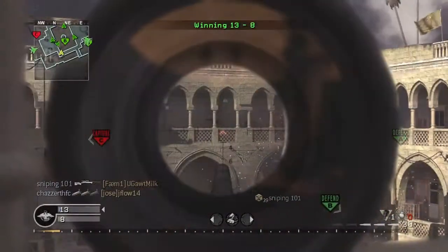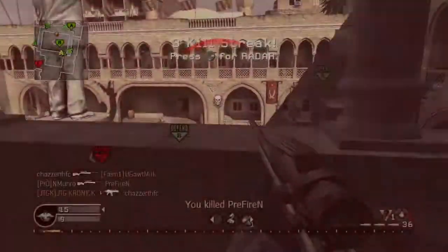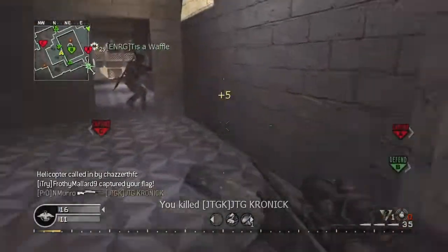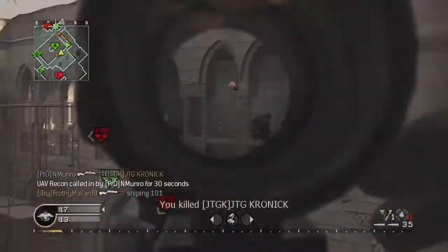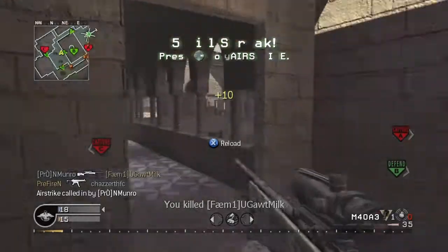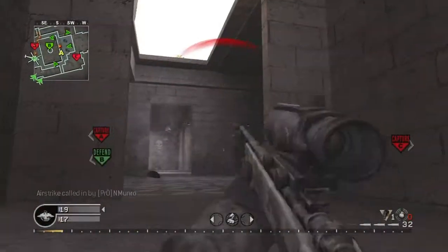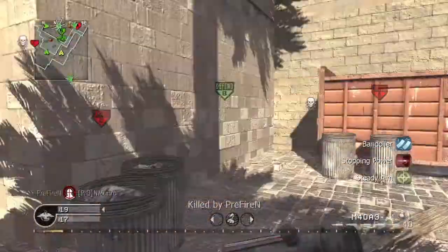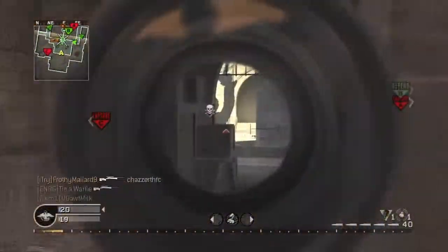I almost always used it on Showdown, and this guy has the amazing ability to take four of my bullets to kill him. I sometimes have difficulty aiming with the ACOG because you can't steady the aim and it's kind of difficult to hit them with the red triangle. But what I end up doing is kind of unscoping the second I shoot, and I find that almost makes it more accurate.